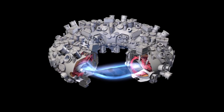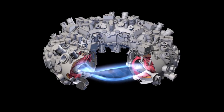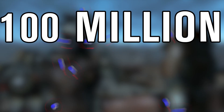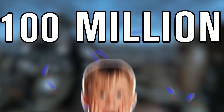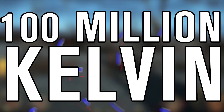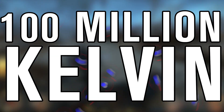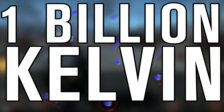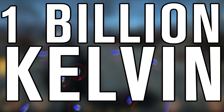In order for fusion to happen, materials have to be heated up until they become plasma, and then they have to be heated up even more so that the atoms are moving fast enough to slam into one another. How hot is hot? Well, it depends upon what you're trying to fuse, but it ranges from 100 million kelvin — four times hotter than the core of the sun — to over one billion kelvin, the temperature the universe was for several seconds during and after the Big Bang.